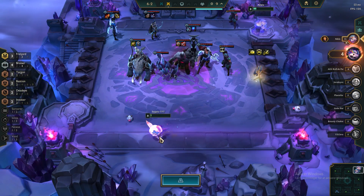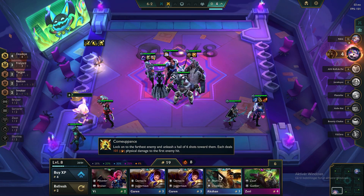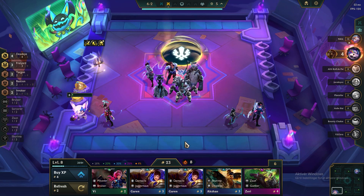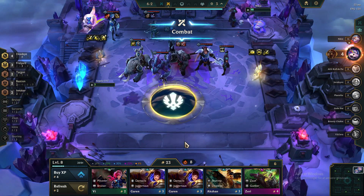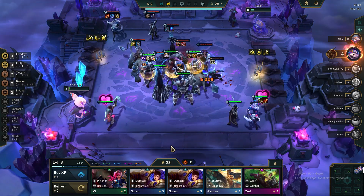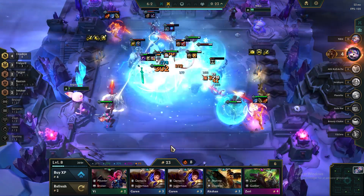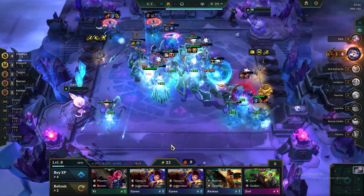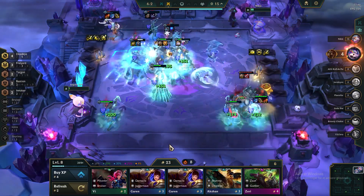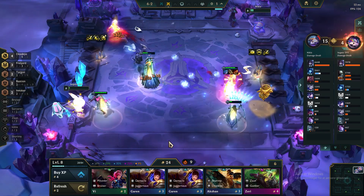The most important thing about unit placement is that your carry doesn't get CC'd. If your enemy is playing a unit like Jarvan, place your carry away from the other units to make sure he's not getting stunned. If you're lucky enough to have Eternal Winter, position Cedruani to attack their carry at the start of combat — this will slow down their damage a huge amount. Make sure to like and subscribe if you want to see more guides like this. Thanks for watching and I'll see you in my next guide.